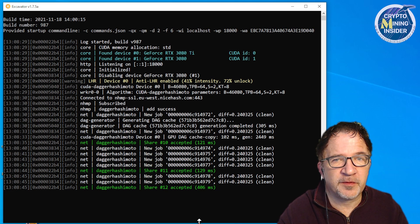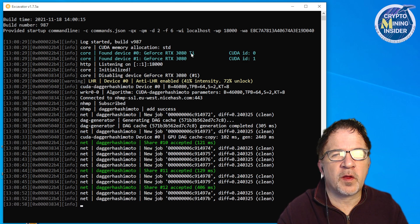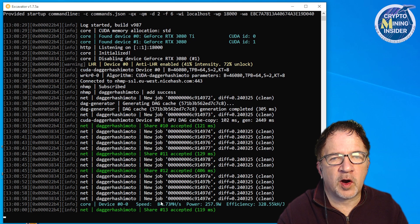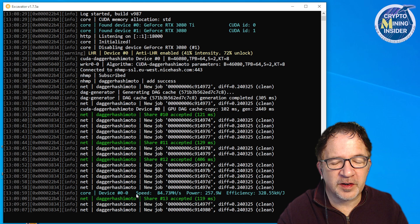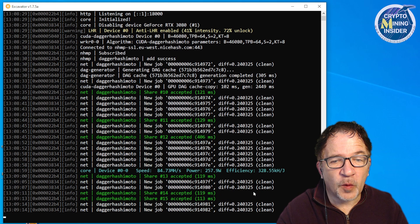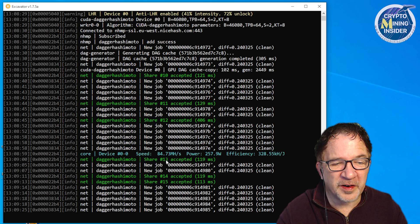This is exciting — although this is for Quick Miner right now, Excavator is one of the primary miners used within NiceHash. I'm mining on my RTX 3080 Ti and the first hash rate I'm seeing is 84.73 megahash at 257 watts, with an efficiency of 328. That first status message is up — I'm going to let this run for a little bit. This is incredible, a big jump forward.